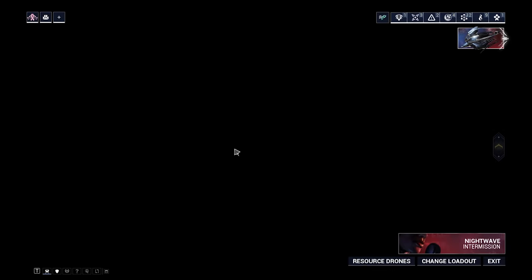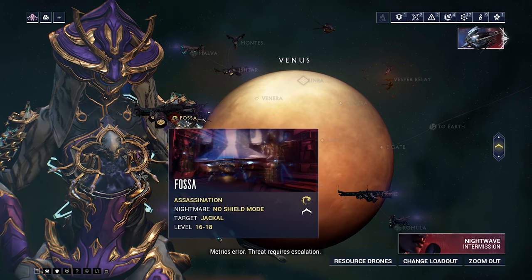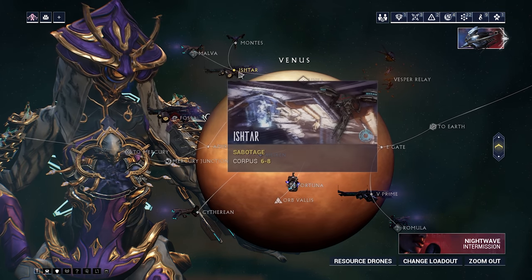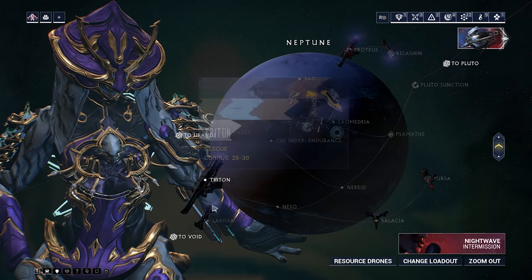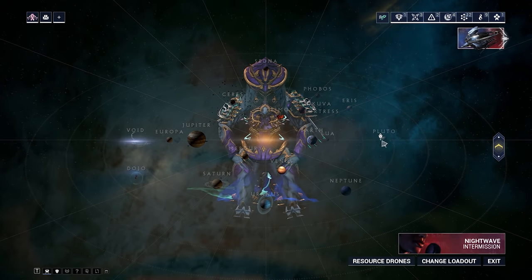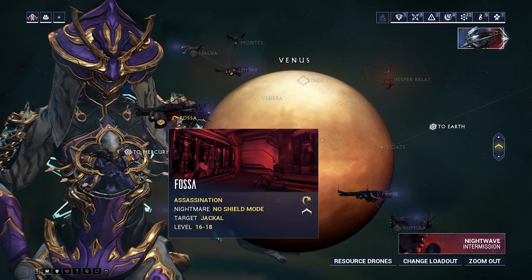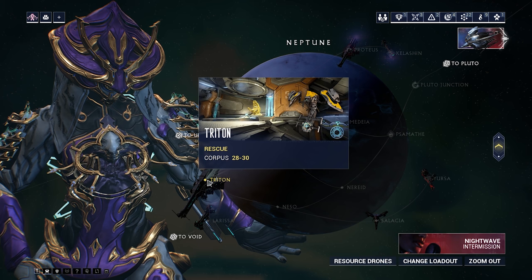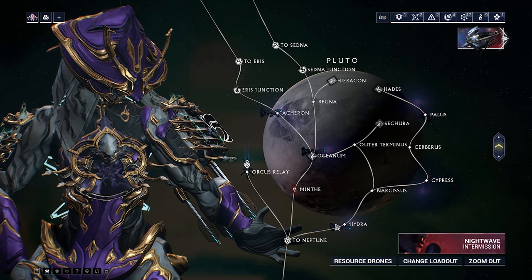Just to recap: you have to be playing on those Corpus ship tile sets. For the regular Granum Crown, I'd recommend farming Fossa on Venus — that's also where you farm the Stropha Blueprint from the Jackal. You can also do V Prime or Ishter. For the Exemplar Granum Crown to get the Stropha Receiver, Triton on Neptune is your best bet — it's a rescue mission. Mobile defense and disruption aren't ideal. For the Zenith Granum Crown to get the Stock, use Hydra on Pluto. TLDR: Venus for Barrel and Blade, Neptune/Triton for Receiver, Hydra on Pluto for Stock.